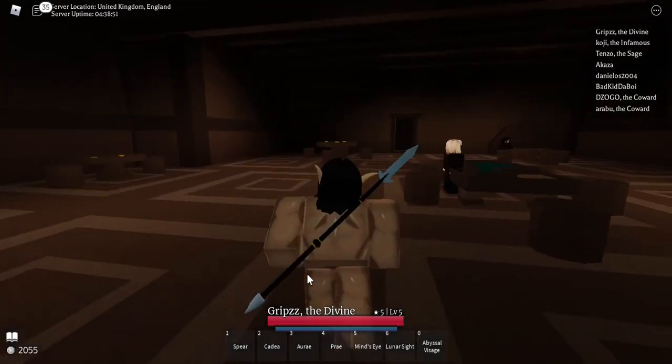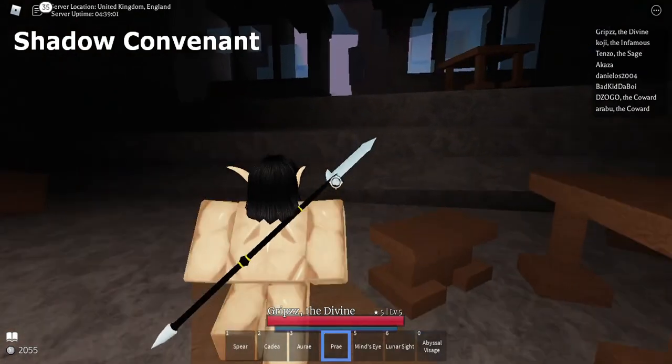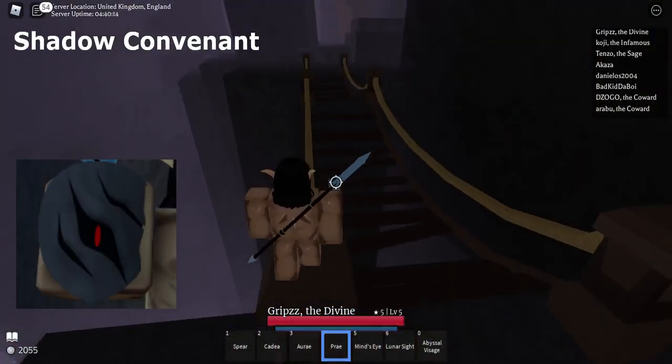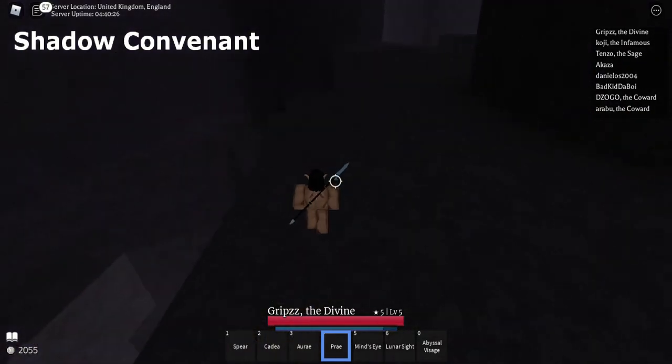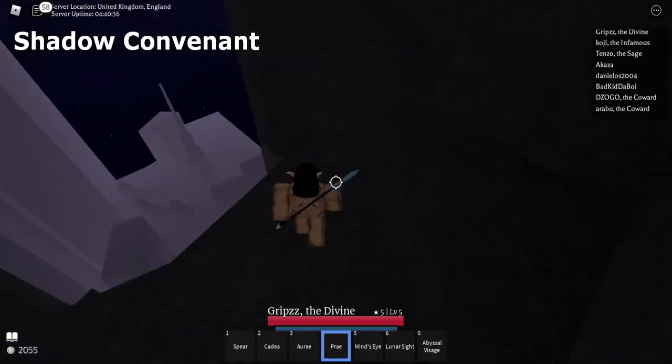Now we're on our way towards the Shadow covenant. You need to find visage masks, which look like this. In order to get one you have to kill an assassin and then jump into any void around the map, which is what I'm about to do now.